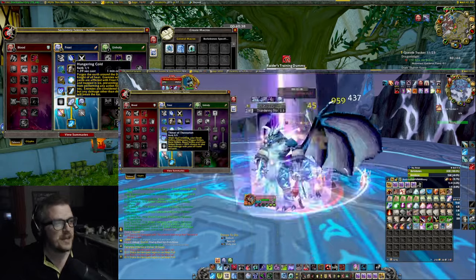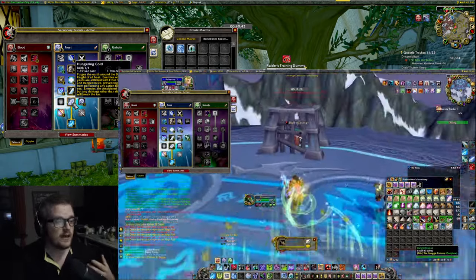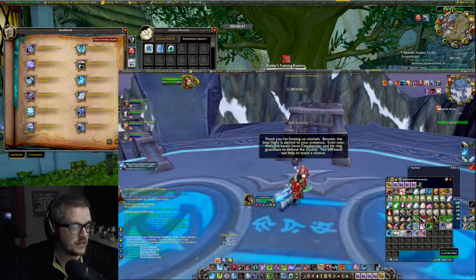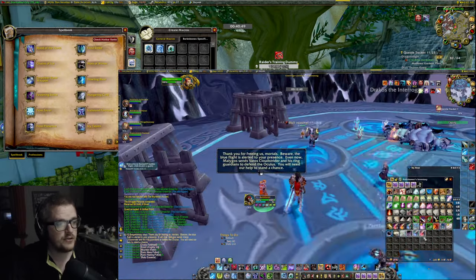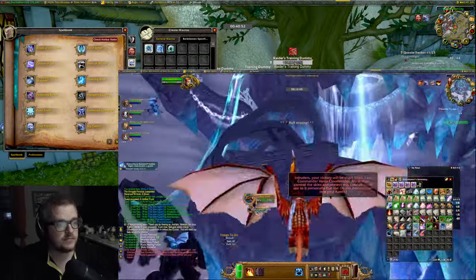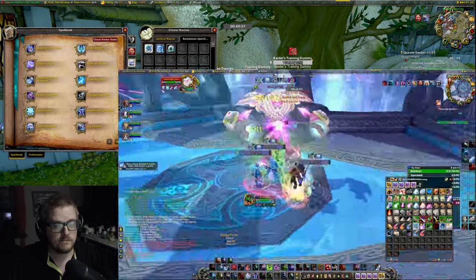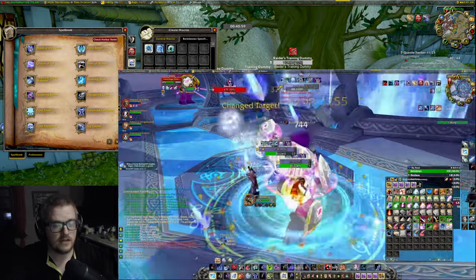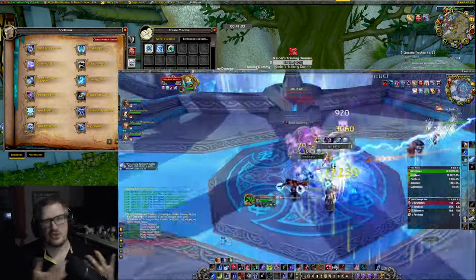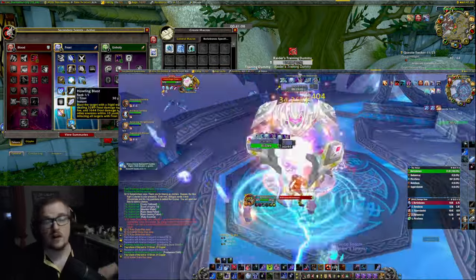And then you have Hungering Cold, which is very nice to have. Basically, you can freeze everyone if you want to — you don't really need it, but it's there. And you have to pick it in order to unlock Howling Blast.